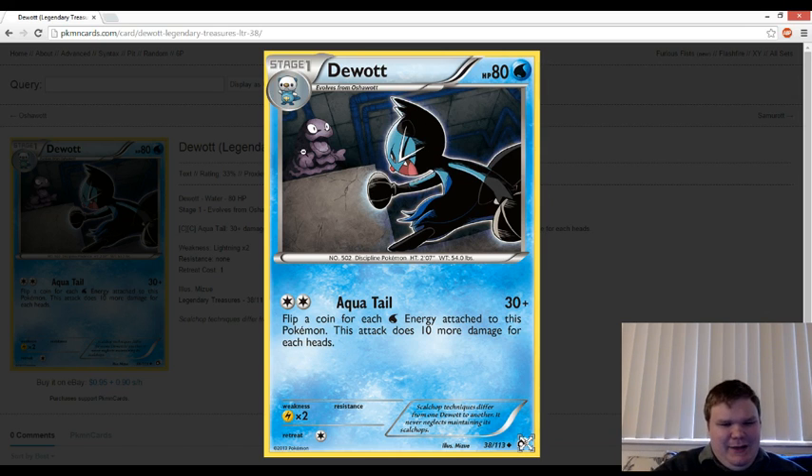It actually looks like Muk is kind of off to the side — this whole background doesn't really make a lot of sense, unless I'm just picturing it wrong. Because Muk looks like he's falling in some sort of hole, and then Dewott doesn't look like he's even on the same plane. But regardless, let's take a look.